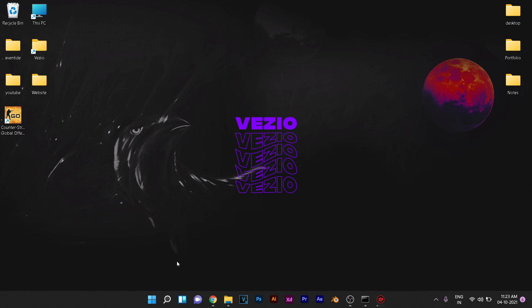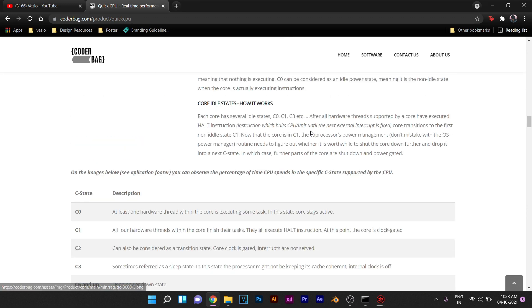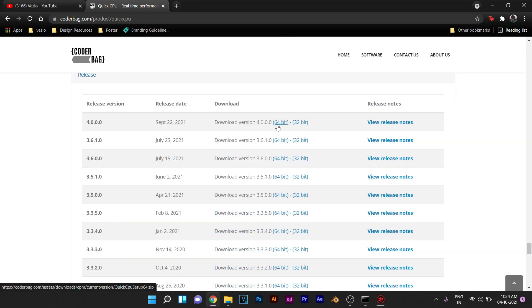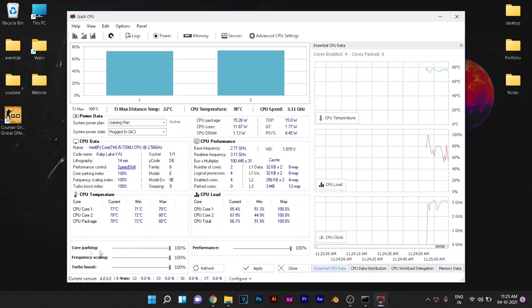The next application that will definitely increase the speed of your computer is called Quick CPU. Download it from the link in the description, go to the official page, scroll down and download the version matching your system (64-bit or 32-bit). Install and run it. Make sure the Core Parking setting is set to 100%, Turbo Boost is set to 100%, and the Performance setting is also set to 100%. This will unpark any cores in your processor. Click Apply and close Quick CPU.